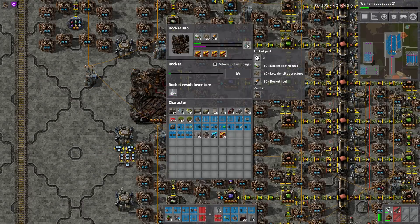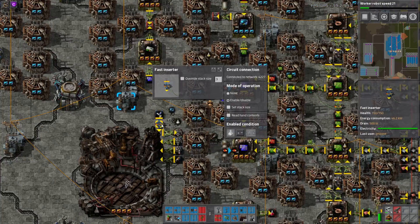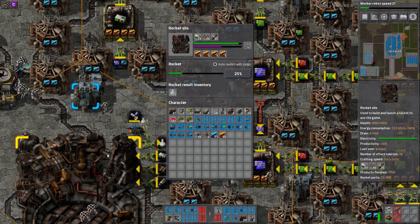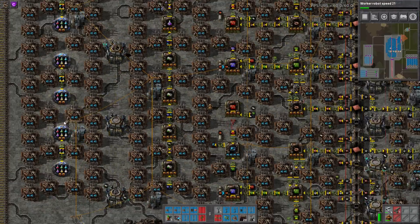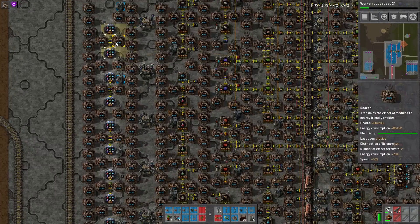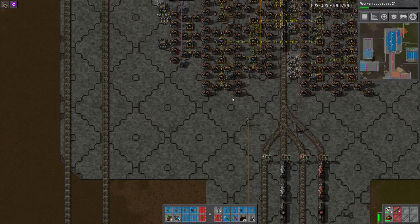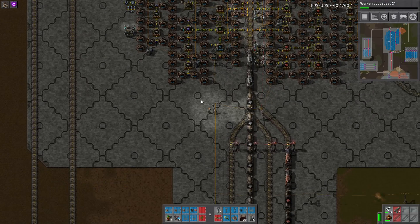There are some smarts happening here — this chest is connected so that if it has less than a thousand space science, it inserts a satellite. Pretty smart. Then we have the labs here — one, two, three... about 15 or 16 labs, and those are pretty much max beaconed.